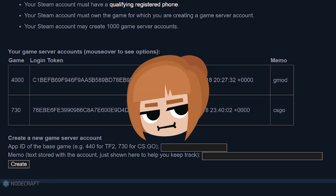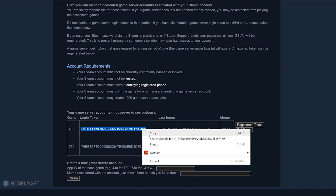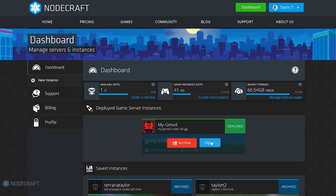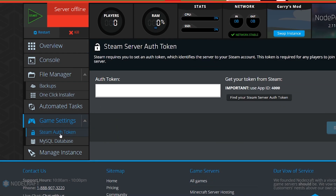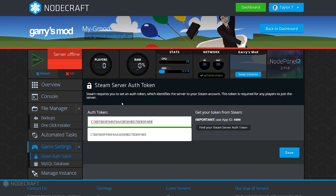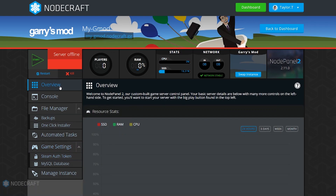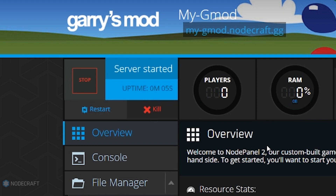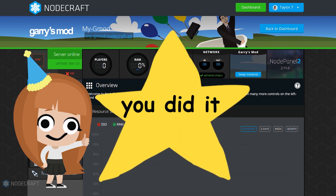I already had some made — not because I forgot to record that last part, bold of you to assume. I'm just very prepared. So you're going to copy that auth token, then head back over to your control panel. On the left side there's a tab labeled Steam Auth Token — paste that token in there and hit Save.